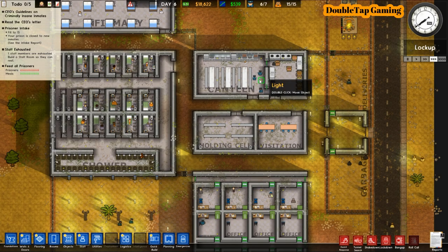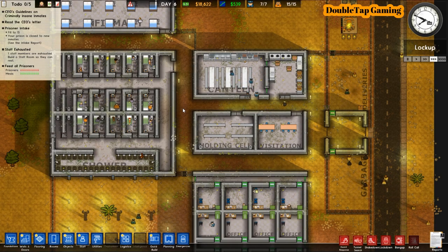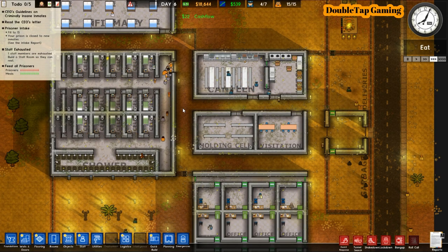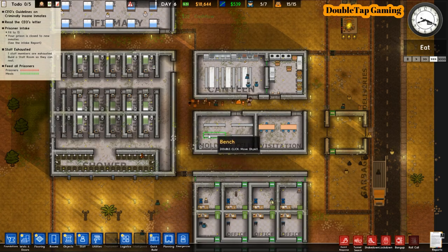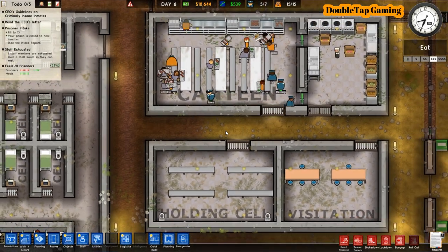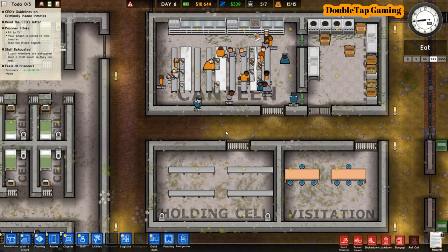You can also see at the top that we are making $539 a day. Throughout the day it will add up to that amount, and as you add inmates you will make more money — the larger the prison, the more potential money you have. There's also more risk involved with that, but that is the name of the game.